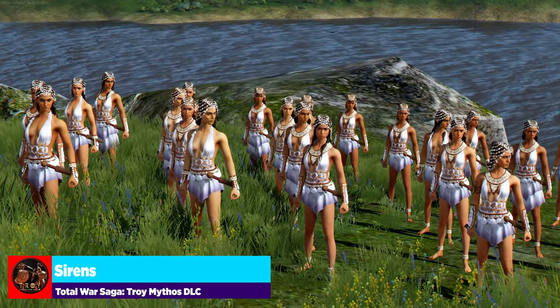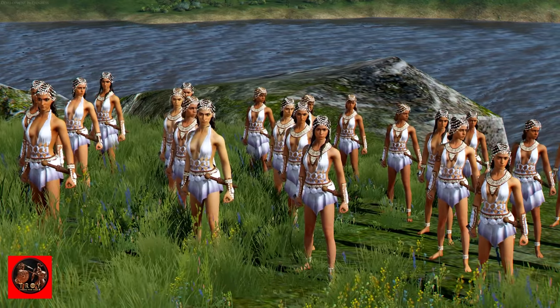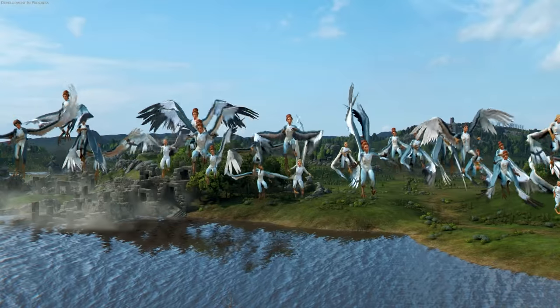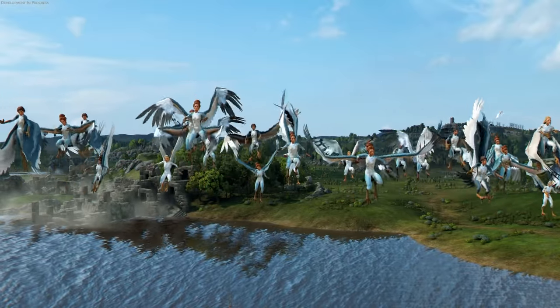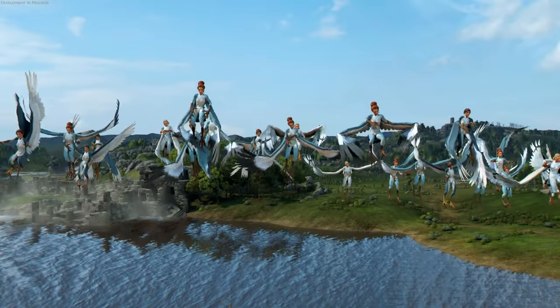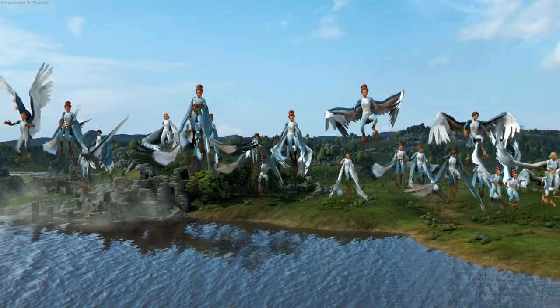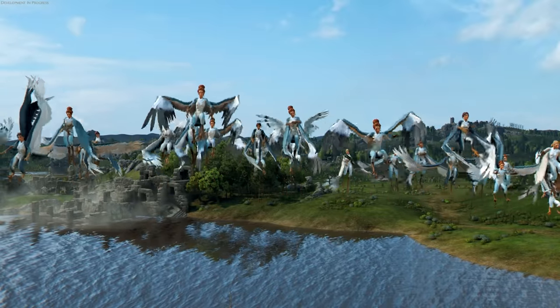Next, we'll move over to the Sirens. The sirens of Greek mythology differ from that of maritime lore. When we think of a siren, we commonly associate them with beautiful mermaids that sing songs just off the side of a ship or on some rocks, taunting and wooing men to jump overboard — where the beautiful maiden is replaced with a voracious predator dragging sailors to the depths. In Greek mythology, their role is very similar, only they take on the appearance of both woman and bird.